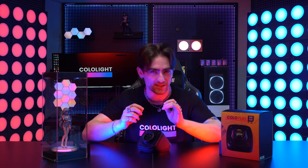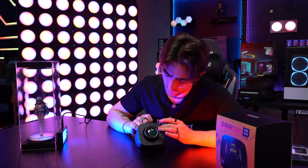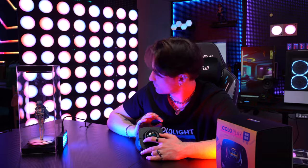As a ColoLite product, ColoPlay can naturally be linked with ColoLite, including controlling ColoLite's lighting effects and brightness, and turning it on and off. What stands out even more is that it can be used as a listening device to control your ColoLite. You can also see the real-time audio effects in the interface.